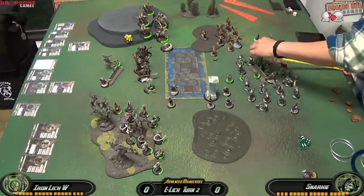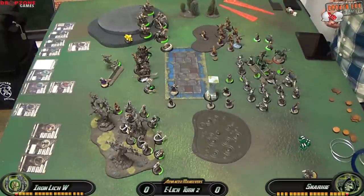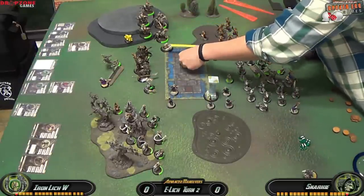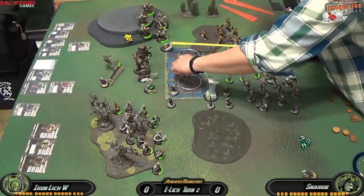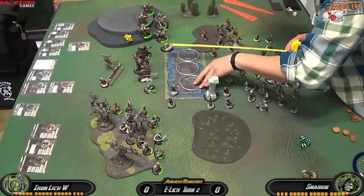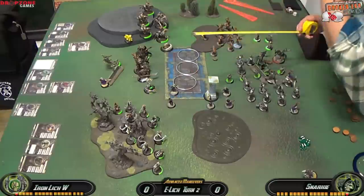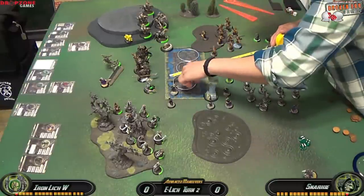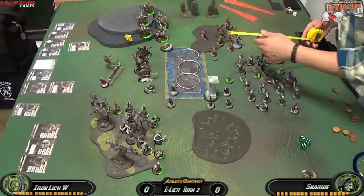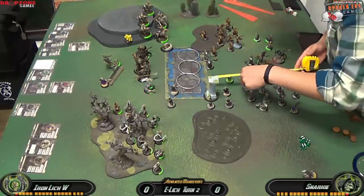I'm moving Gatsby, deciding against a forward push, and putting down 3 Caustic Mist clouds to occupy as much of the zone as possible. The goal isn't just to block line of sight — I want to take up zone space. His force is much quicker than mine; Satyxis Raiders run up to 16 inches, so I'm trying to occupy the zone before he can get there.